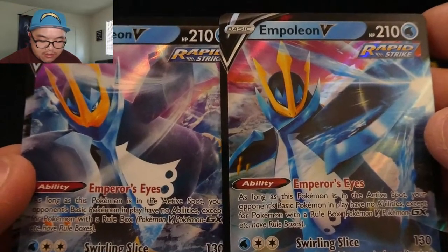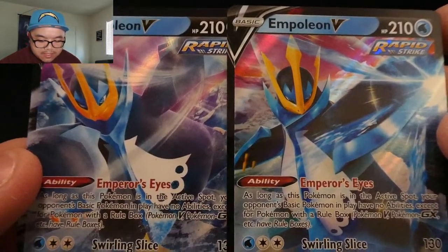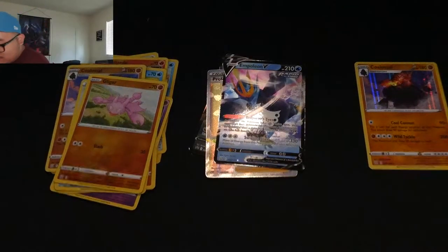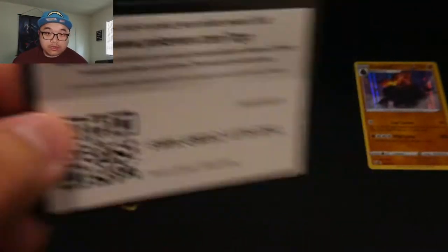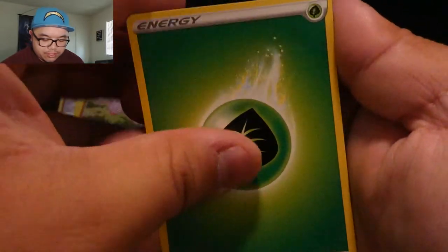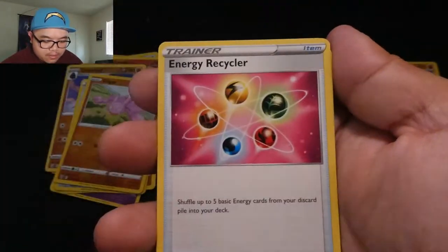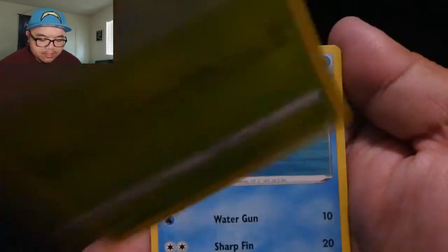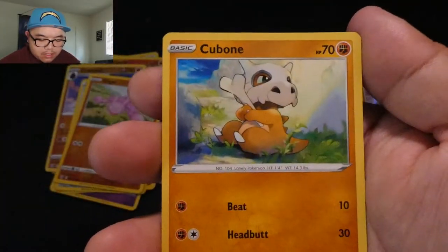You can see the difference between the actual Empoleon that comes with the pack and the promo Empoleon that comes with the tin — they're almost the same pose, almost the same design, just a little bit different. Pretty close! Code card, energy, Grumpig, Energy Recycler, Gurdurr, Bouffalant, Mankey, Remoraid.